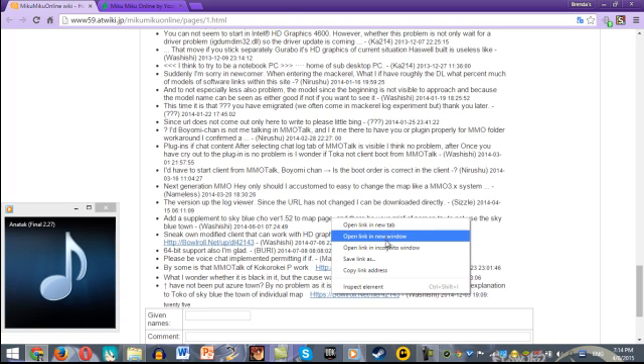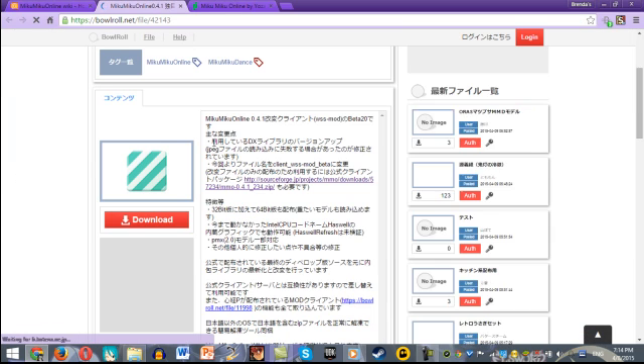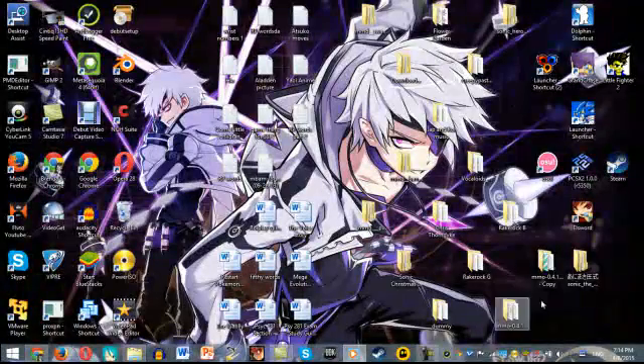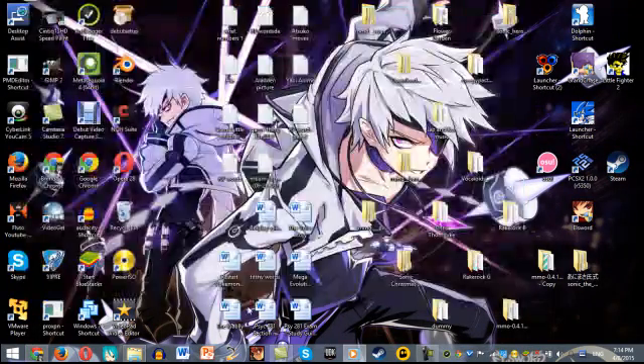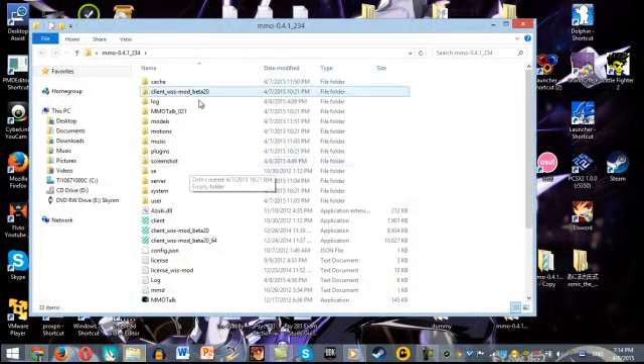So after you download it, let me make a new link so I won't lose it. Minimize it. From here you pretty much open it up in downloads. Sorry about that. I didn't get that one set up. It'll pretty much be in downloads, then you move it someplace where it's easy for you to get to. After you do that, you pretty much open it.